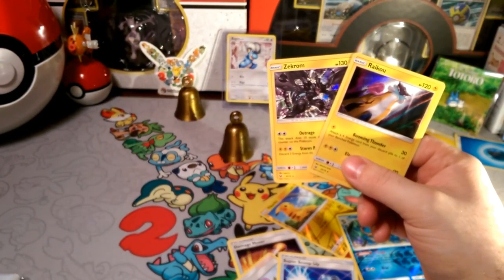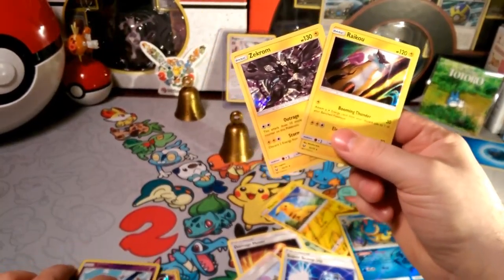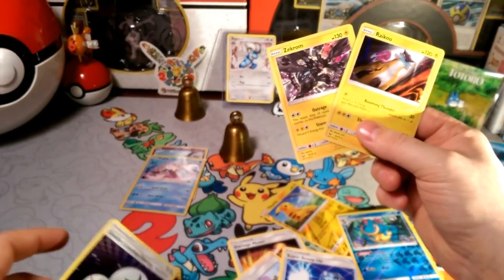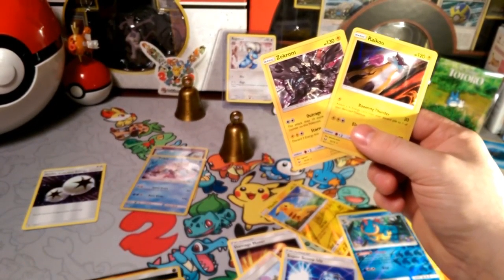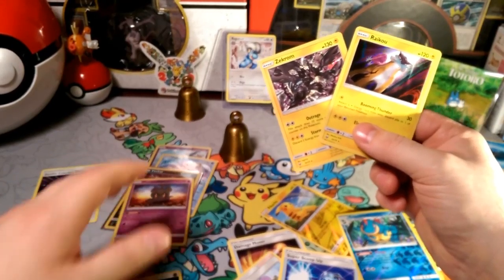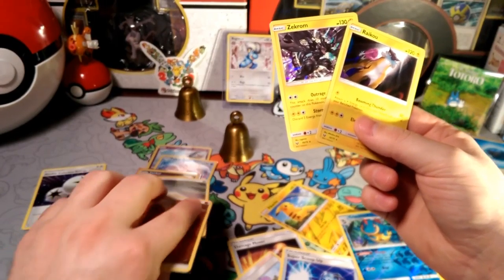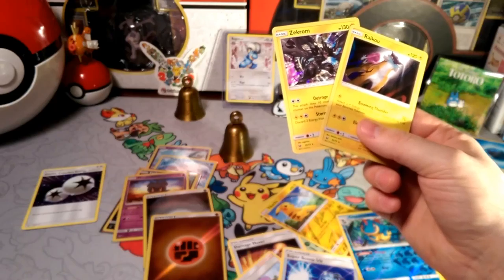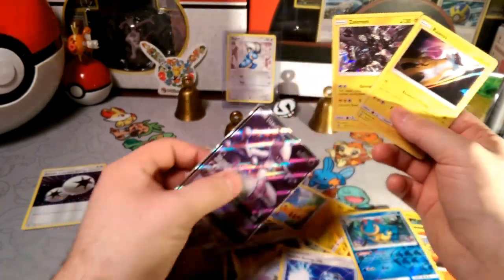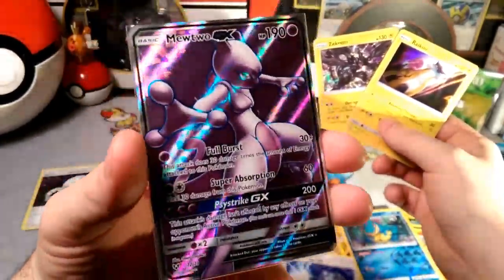I should probably go over the week of pulls. Besides the Zekrom and Raikou, this week we got a reverse rare Latios, a Palkia holographic, a DCE which I always like. We got an Eevee-GX holographic, a Mars Shadow holographic — that's 1, 2, 3, 4, 5. We usually open 7 packs in total. We got 2 reverse energies, Metal and Fighting. We got that first-pack luck with the Entei GX, and our most notable pull of the week was the Mewtwo GX — so purpley and pretty.